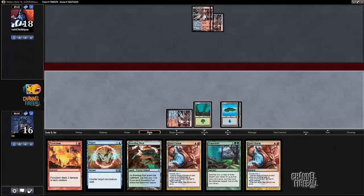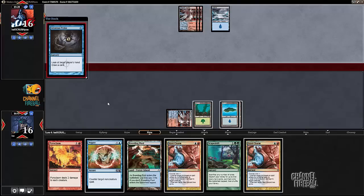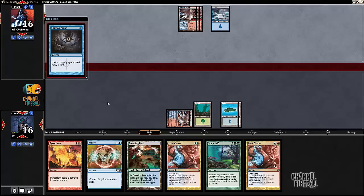I'm just going to play the Steam Vents tapped. I'm not in a hurry here — I don't want to get burned out. The only thing I'll have to counter during my opponent's main phase is a Treasure Cruise, and it's pretty unlikely they can even cast that. This is a good hand; I actually wouldn't mind hitting a land drop. I don't really want to use Is It Charm to draw cards — I'd much rather just draw lands, but I could if I have to.